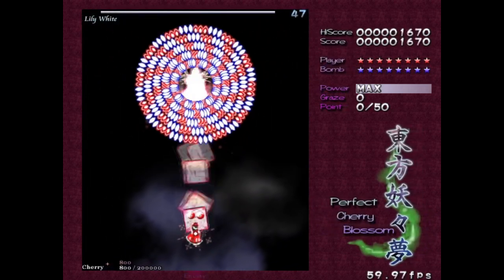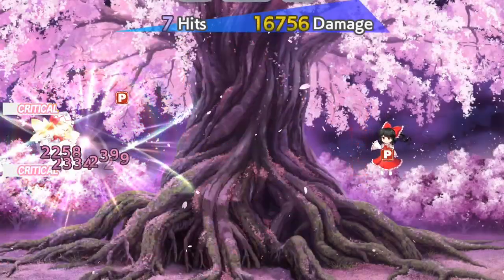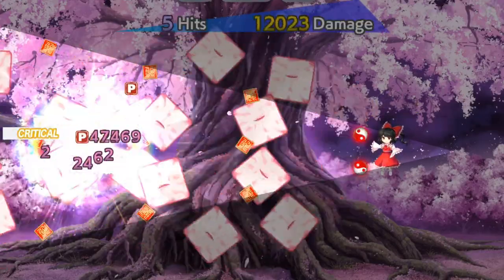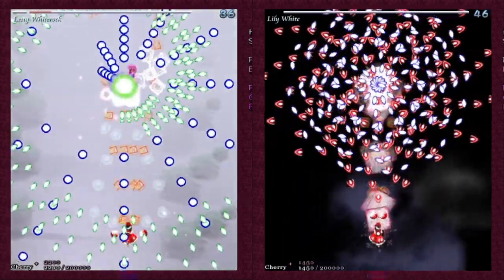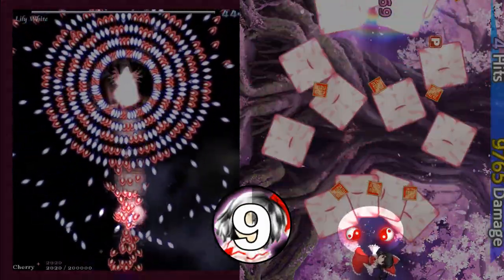Next we have her focus shot. Similar to her spread shot, it consists of a cone of non-homing bullets as well as a bunch of homing amulets. I really like the attention to detail here — her spread shot's cone has 4 bullets while her focus shot only has 3, which is true to the originals. This is something I would never have noticed if it weren't for this video. I'd give her focus shot a solid 9 out of 10. My only complaint is that her yin yang orbs could be a little closer.